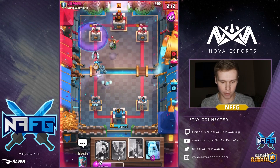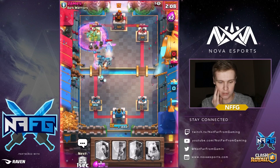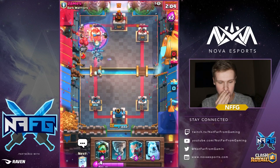I think this is the push that we've been needing — we got to get that poison up for those minions. He's going to stop it at the bridge, that was well played. But my royal ghost is invisible right now and it's going to connect on the tower, but the mega knight isn't going to drop it.